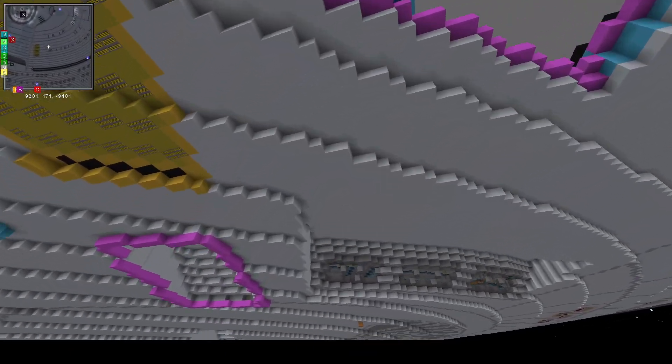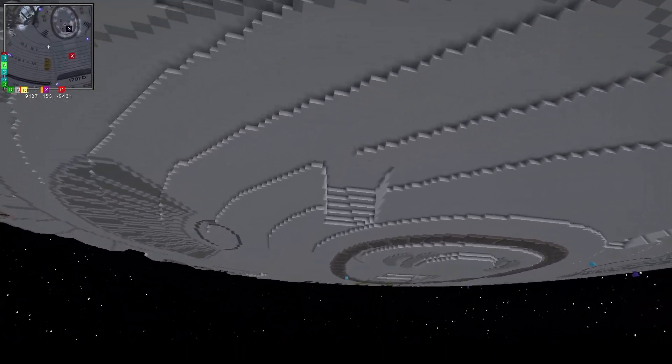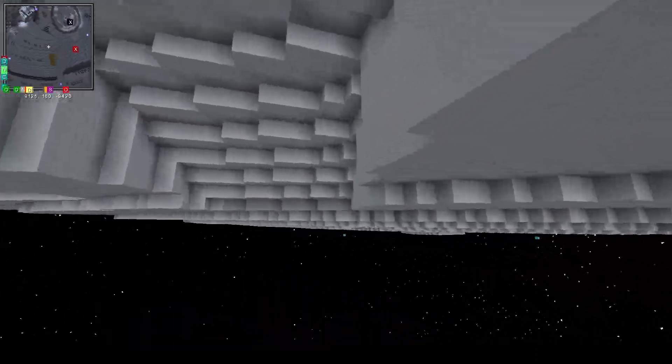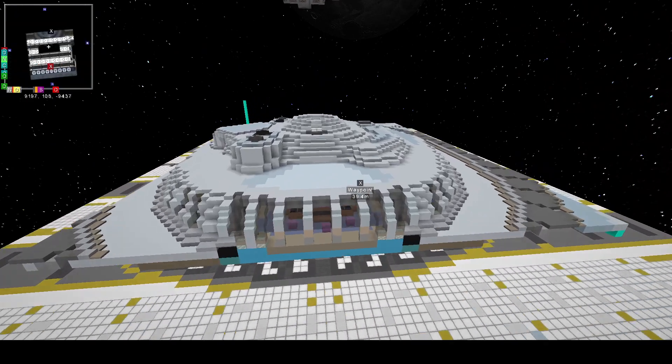There are some problems back here with these windows — I'm not really sure what's going on with them, but they've got to be windows. I'd almost make these hangar bays, but they're windows so they've got to be windows. Anyway, back to what I'm doing here.